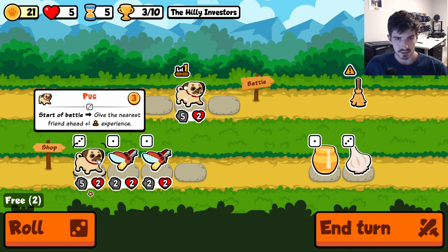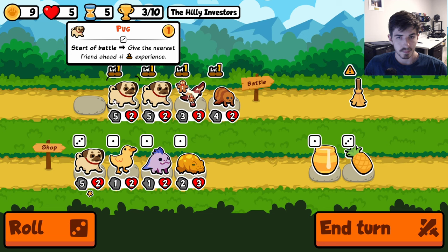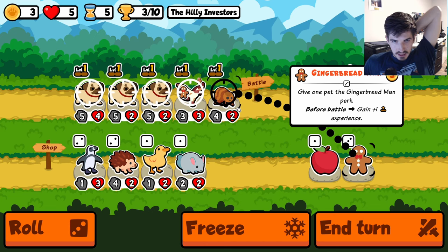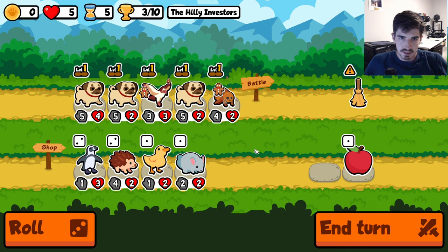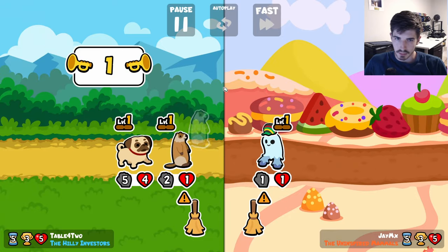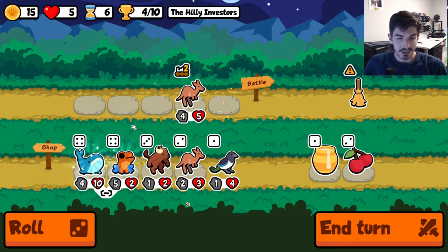A pug could be interesting — it also preps us for a level up in the future, so we can get a guaranteed level two in battle. There's a level up. I already used the Gingerbread Man, so I don't know how this is going to play out. Let's get you to a little higher health and figure out what we're doing. I think we get two level twos here and just accept that our pugs aren't actually doing anything — we're not going to level them. Tier 4 is not the level up that you're looking for. A lot of level ups going around. The Daycrawler — double Kangaroo, instant buy on tier 3. Triple, quadruple Kangaroo — he's insane.